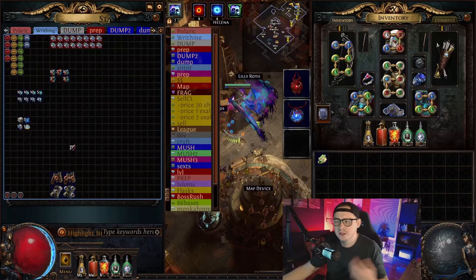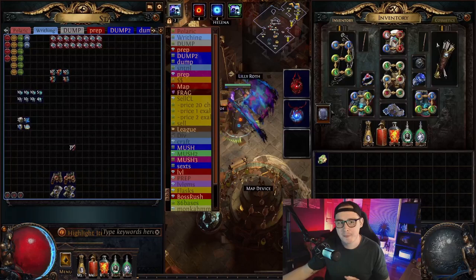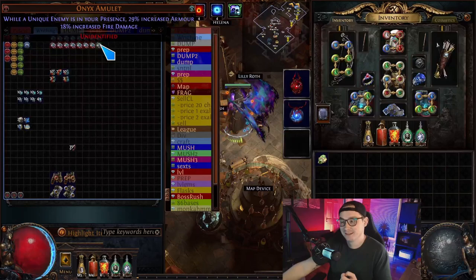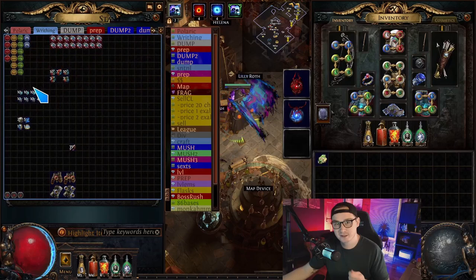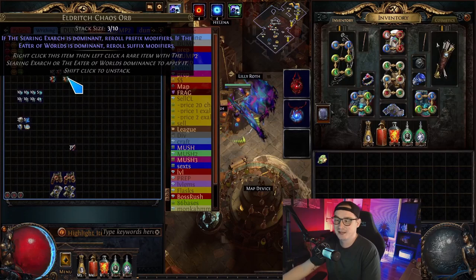Jumping over to the writhing set — very similar. I originally wanted to test them against each other and see how the drops were, and they're very similar. We have 18 conqueror maps, only two Crimson Temples sadly. We got 16 amulets this time which was awesome. Then 69 total embers — nice — these are worth a little bit less than an exalt.